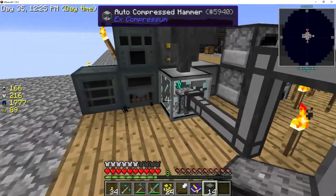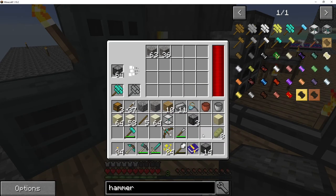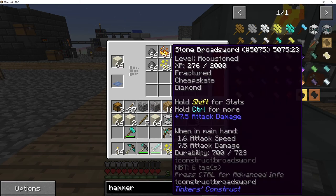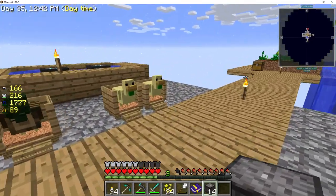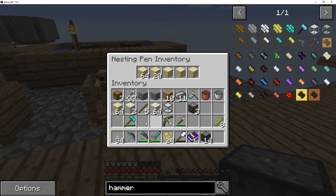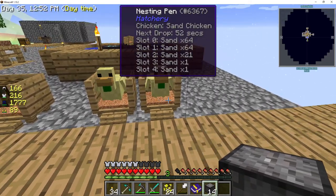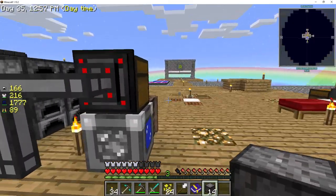Now let's take this compressed cobble and put it in there. Going faster and faster. I need one of you chickens to hang on to my sand for me. I could set up something over here where the chicken sand goes straight into a hammer and gets hammered into dust.